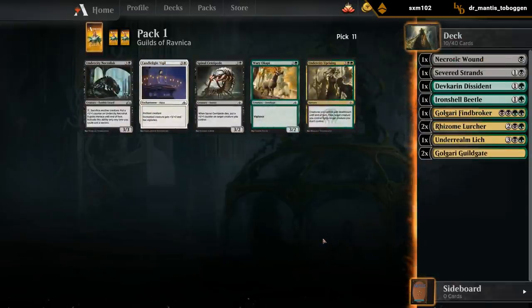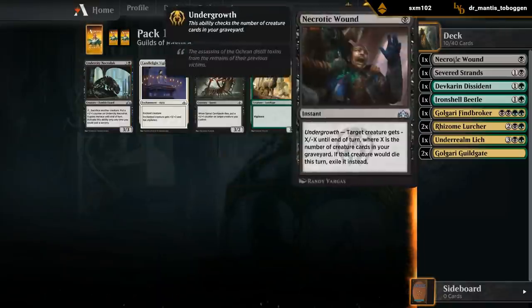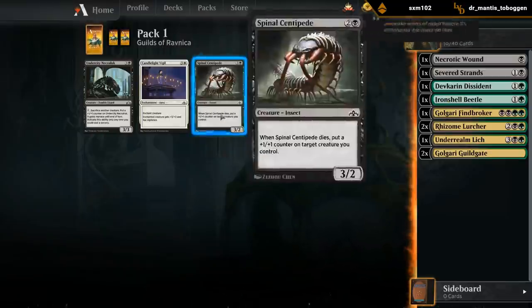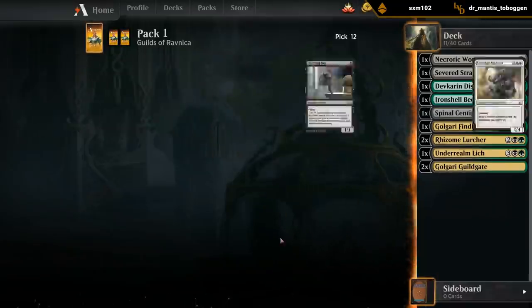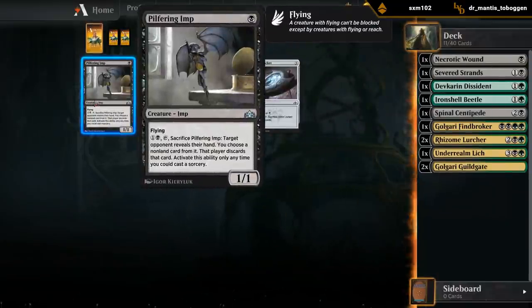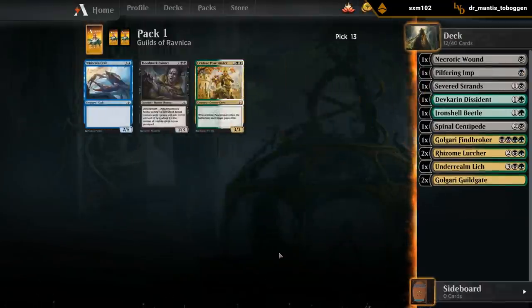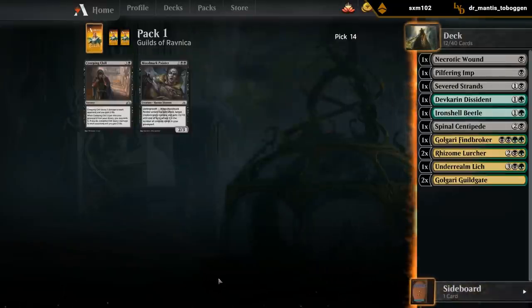Pretty decent follow-up pack. Centipede and Necrolisk are both decent here. We don't have a ton of sacrifice fodder yet - we're not having the Rats and the Strays yet - so I think I'm leaning Centipede over Necrolisk at the moment. Imp wheeled - perfect, great card here to fuel Undergrowth. And we'll probably get a Worm later anyway. A Painter, but I don't think we'll play that one.